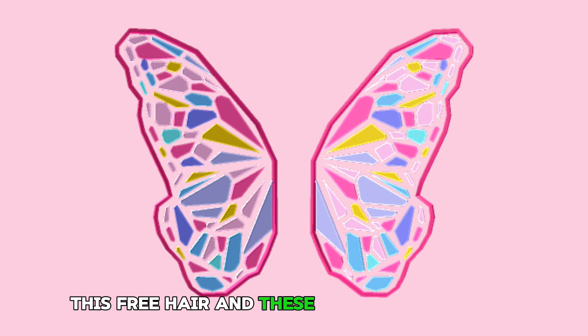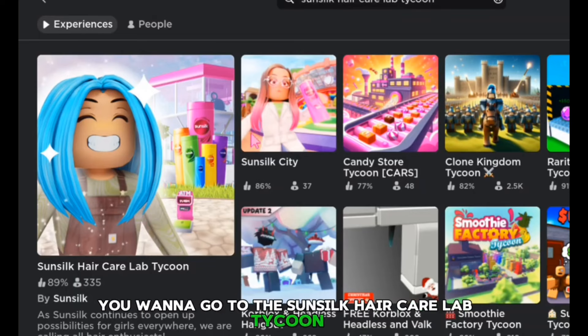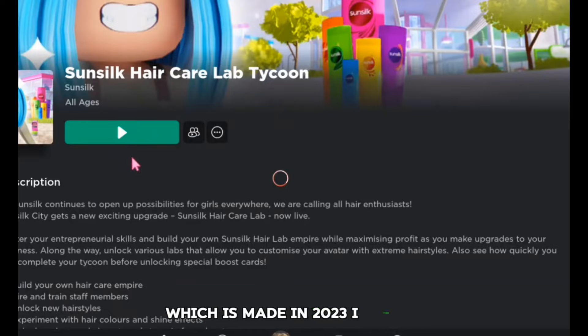This free hair and these wings are the next items I'm going to show you how to get. You want to go to the Sunsilk Hair Care Lab Tycoon. Make sure that you don't go into Sunsilk City — you want to go into their new game, which was made in 2023, I think.